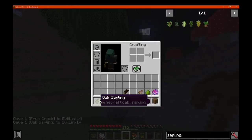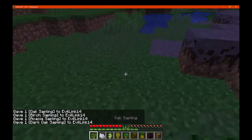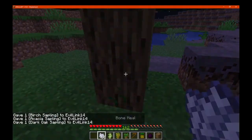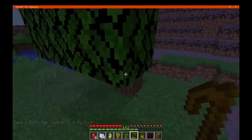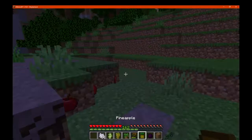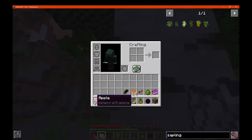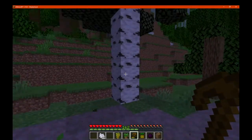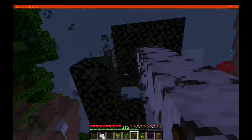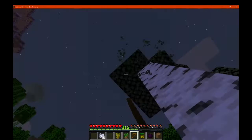Just to see what we get with each one — so we want birch, jungle, we've tested acacia, and we'll want dark oak as well. We'll do this one first — oak gives us apples, no surprise there. We'll go with birch next. I'll get rid of these apples real quick. Birch gives us nothing so far, maybe it just doesn't drop anything — yep, nothing there.